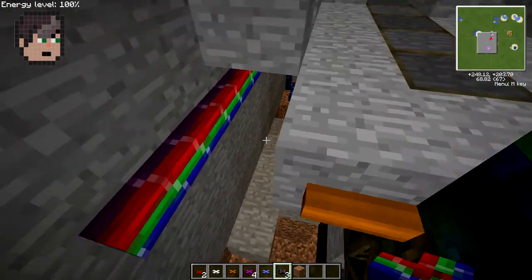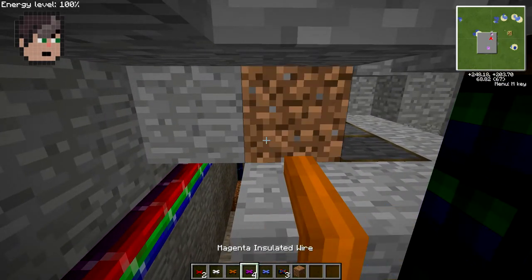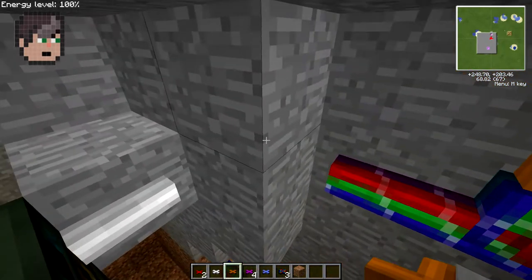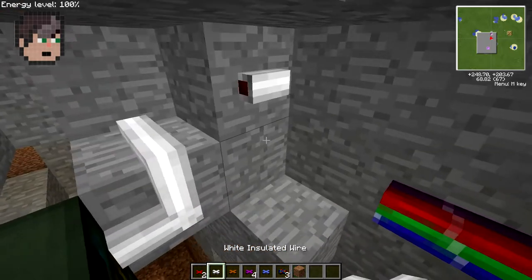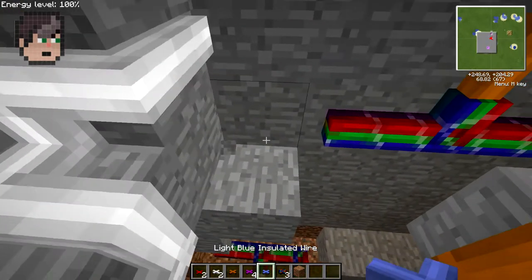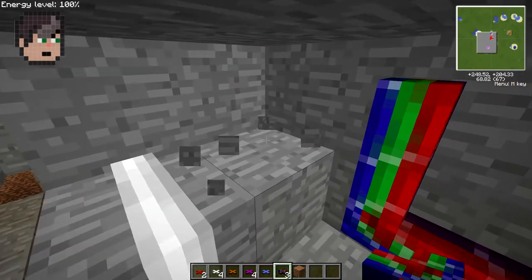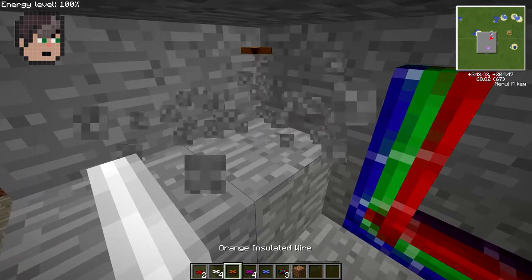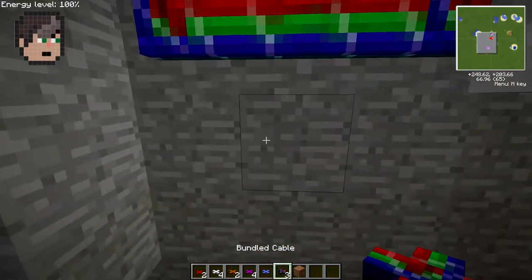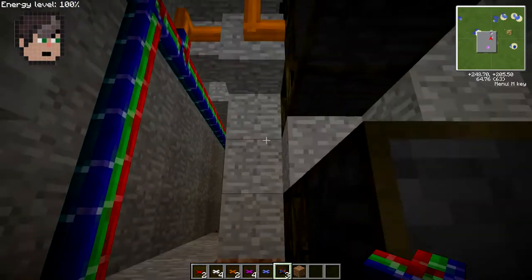Now you see we have a problem here — we need this cable to come over. So what I'm going to do is run it like this. Hopefully it won't cause any problems. That's collected. This one's also going to be a pain, so I'll just run it like this. Now you'll notice that it didn't join on the corners — that's a real pain. So that's the joint now; run it straight down here. Now we have the open and close signal on there.